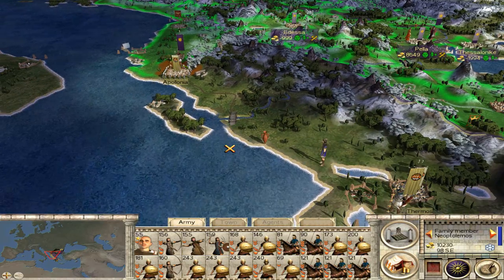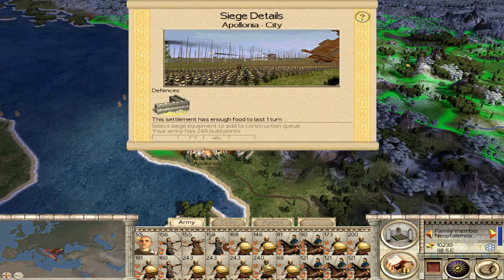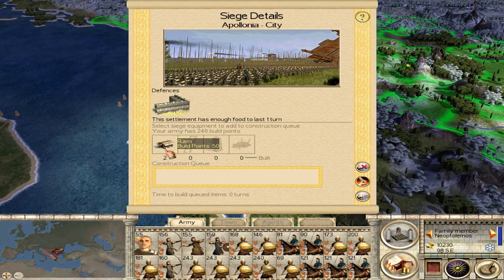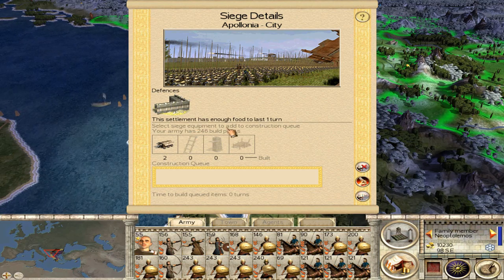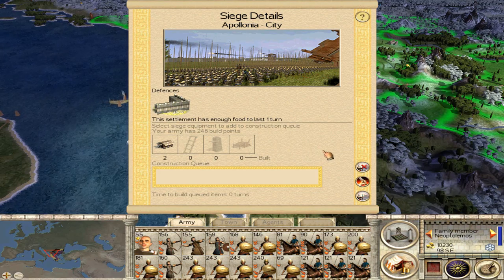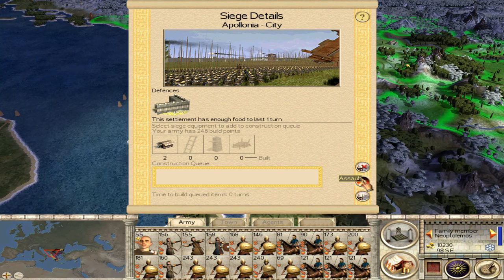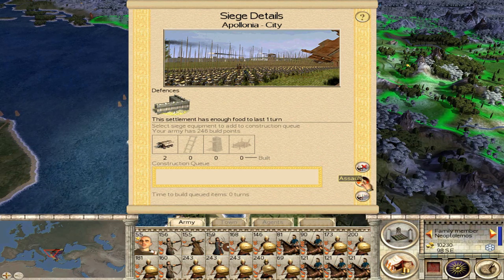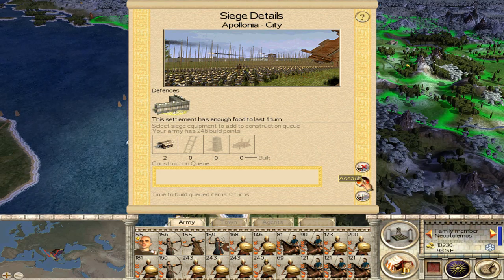Neoptolemos won the battle and has marched south against Apollonia. We'll just take on the town right now and see what happens — we have two rams. It's going to be a long battle but we'll do it. As usual I'm going to pause while the loading screen is shown.